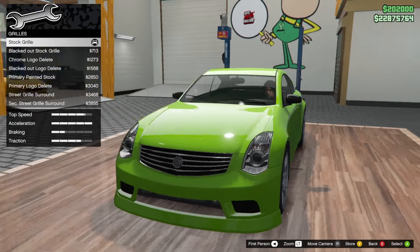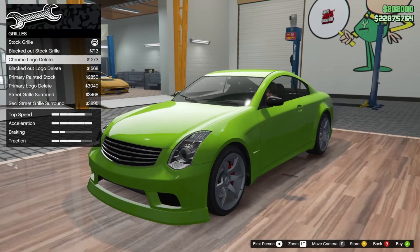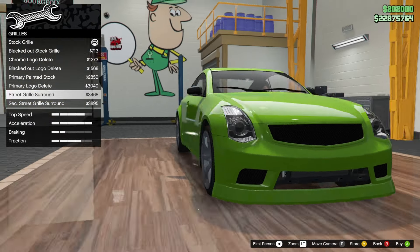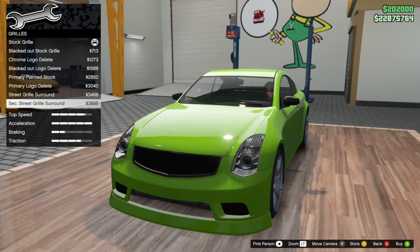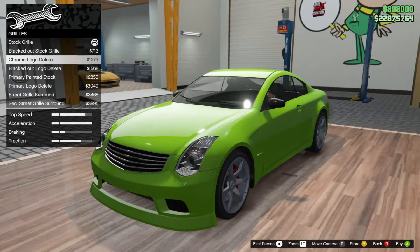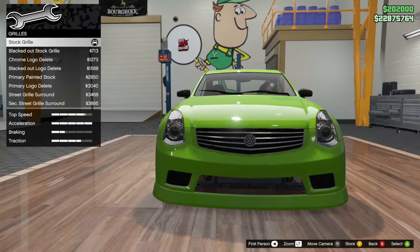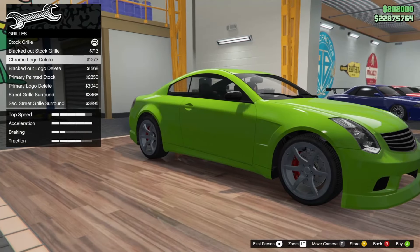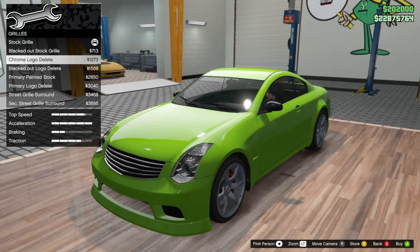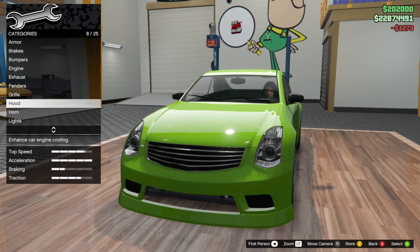Grill — we have some decent options. We have blacked out grill, chrome logo delete, blacked out logo delete, primary, the street grill, and secondary street grill. I think I'm going to go with either chromed out or black. I'm going to go chrome logo delete for now — I might change it.